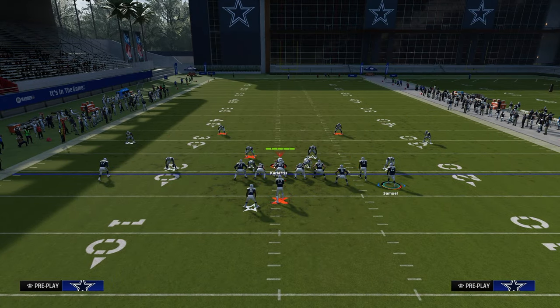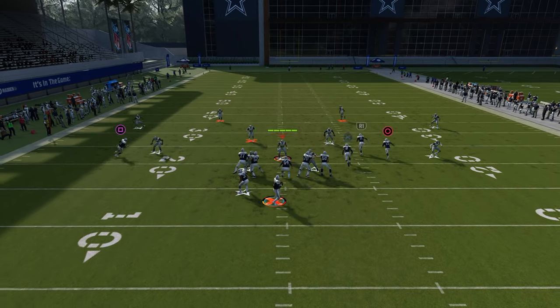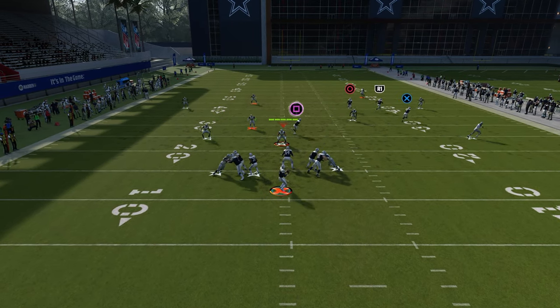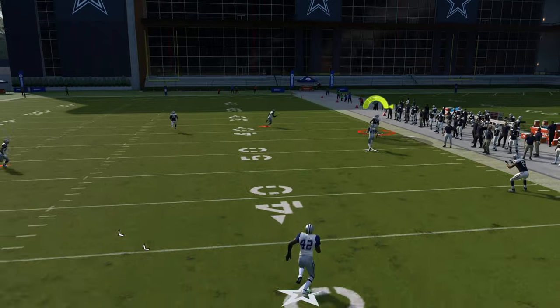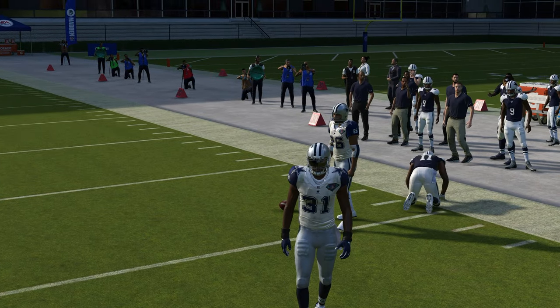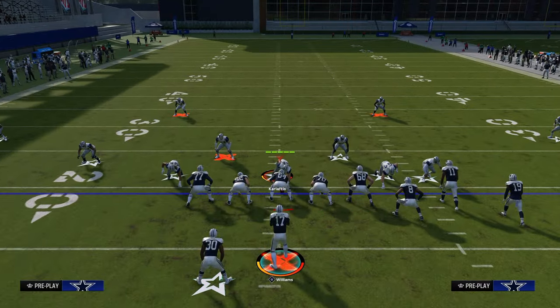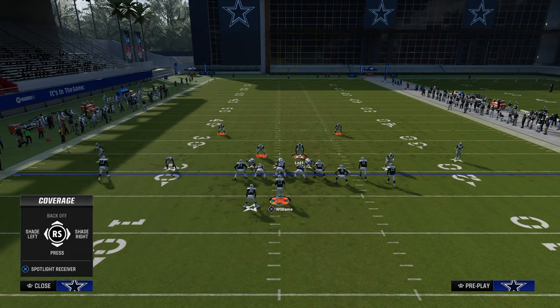A couple of things we have going for us here. The biggest thing is because we're using the play Curl Flat out of Colts, it has a deep corner route that can get over the top of that defender. In practice mode there is a little bit of random bumping, so the best way to run this concept is actually from the Jets playbook.